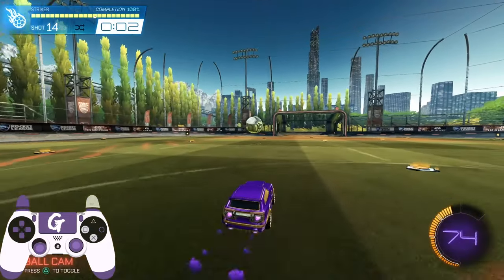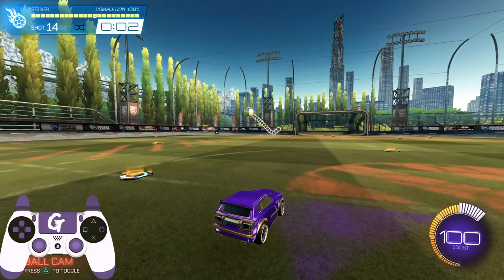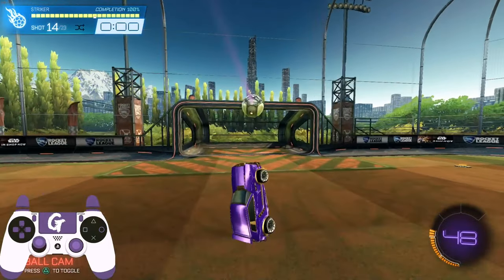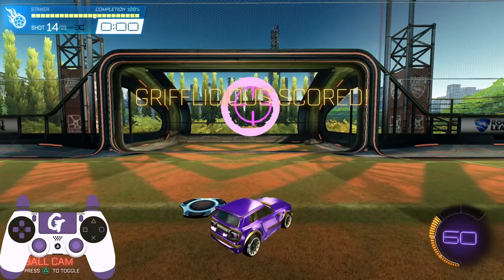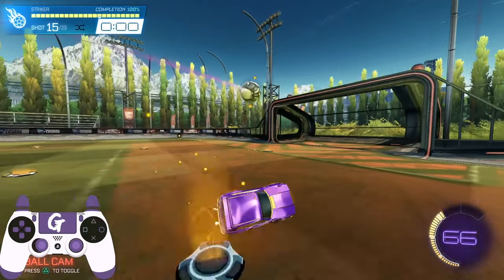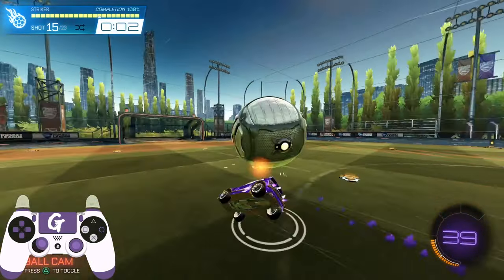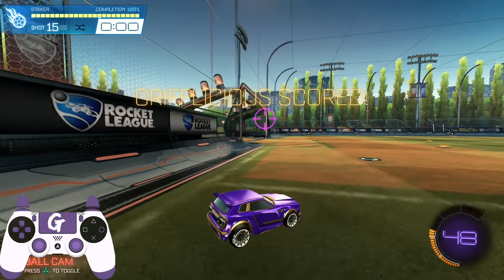Shots fourteen and fifteen are similar in that they are our first moving targets, but differ in their approach and execution. With shot fourteen, the ball is moving away from the goal, which means it is going to have a counter force we need to fight against as well as applying a negative angle change — not super difficult, just something to be prepared for. In the case of shot fifteen, this becomes a little bit more difficult as the ball is traveling not only away from the goal but away from you as well. This is a great shot to practice secondary contact since this approach can be difficult for primary contact and really lends itself well to utilizing other parts of the car for power.